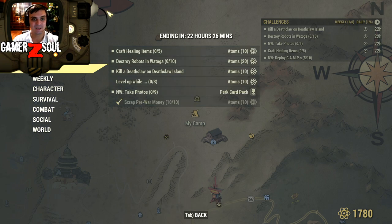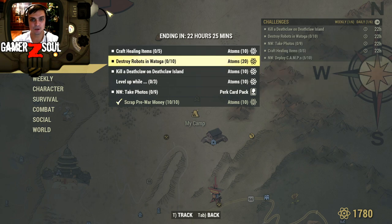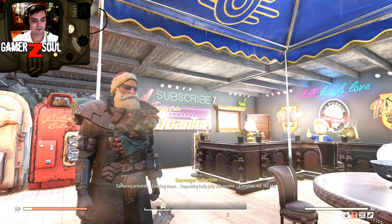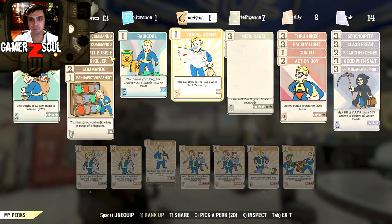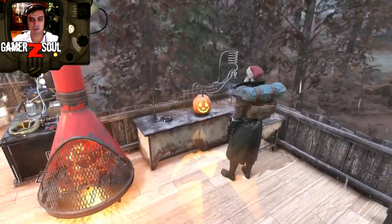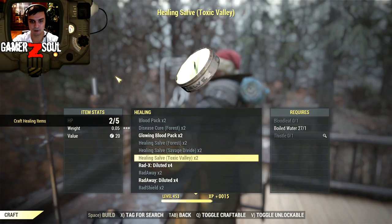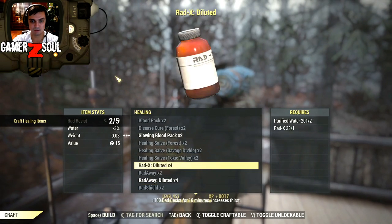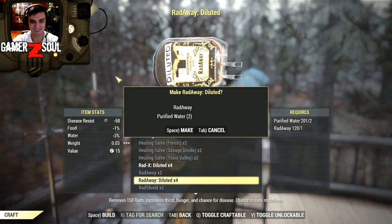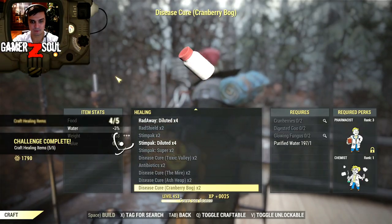Let's start with healing items, then go kill the deathclaw, then head to Vatoga, and after that check the atomic shop. First, healing — I put the Chemist card on, navigate to the chem station, go to the healing section. Radaway doesn't count, but Stimpak does — boom, mission complete.